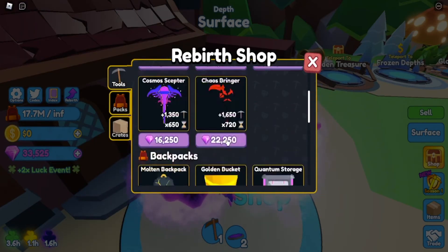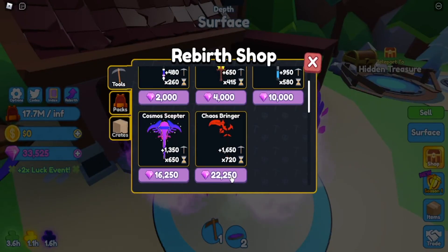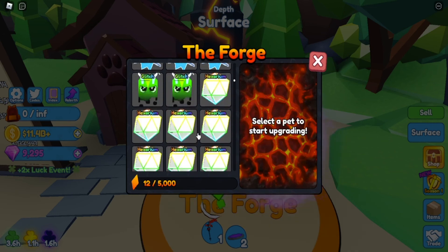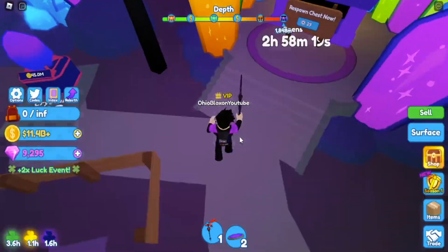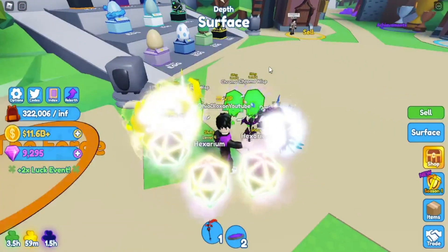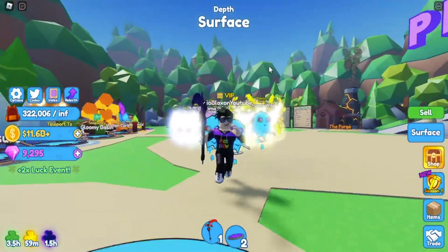I'm gonna buy some enchants — walk speed is definitely worth buying, and the lucky one too. I'll buy the rebirth one. Bye chaos bringer! We're looking fresh with all these new pets. Let's make some shinies — boom, the dark phoenix looks cool as a shiny. Making the shiny dark berserker — it literally looks like Goku! If you enjoyed this video, leave a like and subscribe — see you in the next Mining Simulator video!